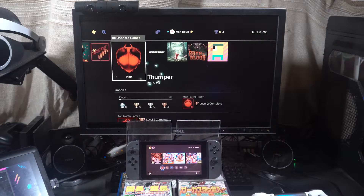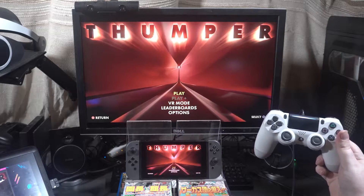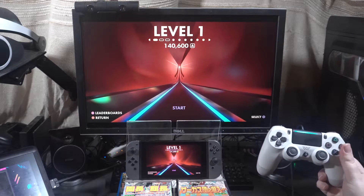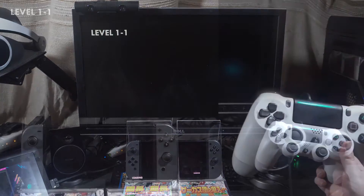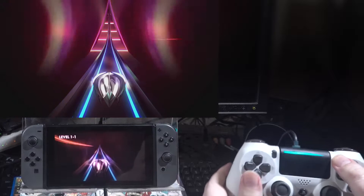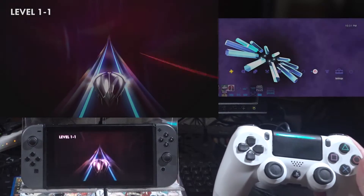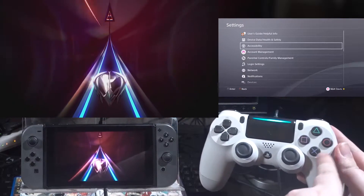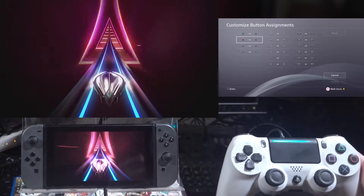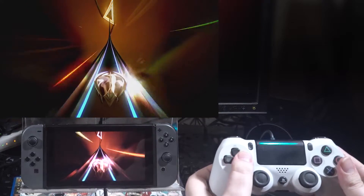Let me try to get myself into Thumper here. I'm controlling the game with the same controller. I do have to wait for the Switch version to load in first and then restart the level. And just for the record, on the PlayStation side I've remapped X and Circle — I've swapped them around just to match the Switch controls. That's the only main difference.